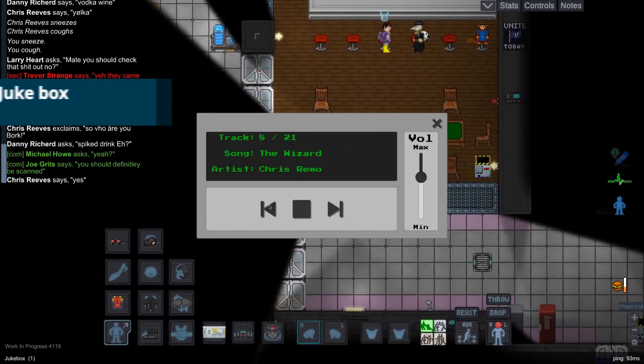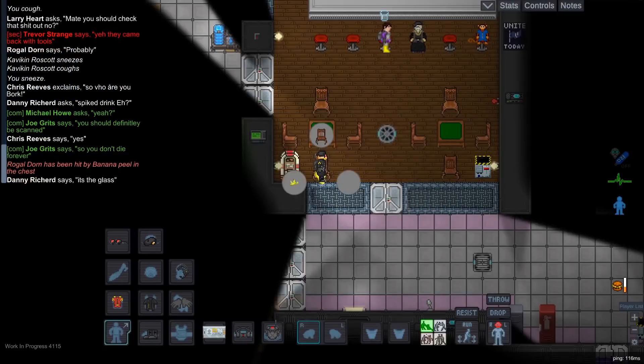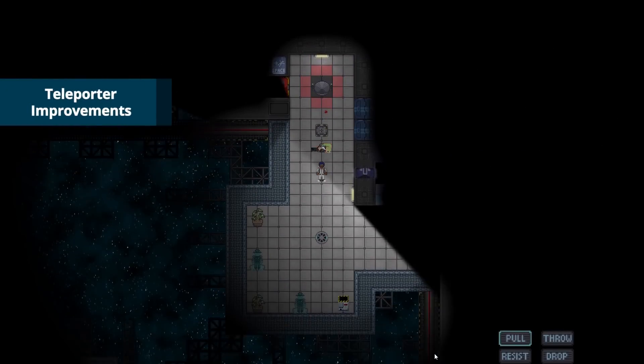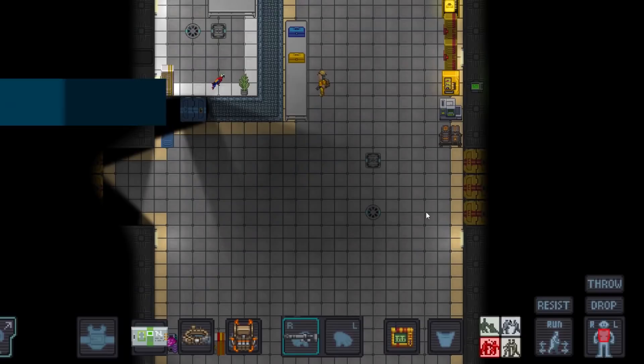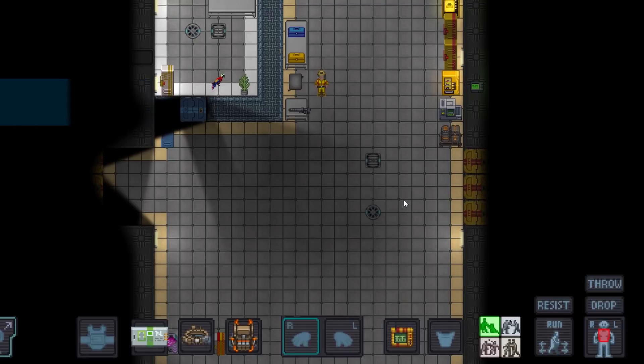The bar has a jukebox! Jam to your favorite Space Station 13 classics while you listen to the detective's dramatic backstory. When you enter a teleporter, whatever you are dragging is taken with you. Tool actions are more dependent on what intent you've selected. One of the issues that this solves is letting you put wrenches down on tables without disassembling them.